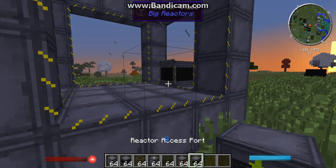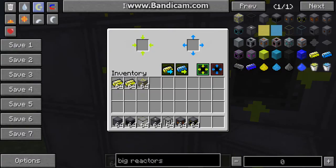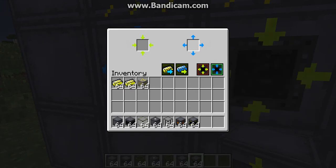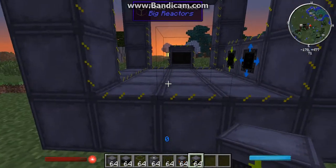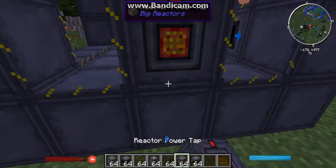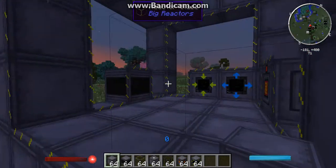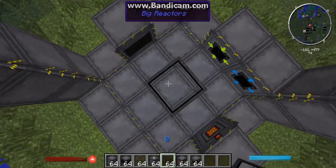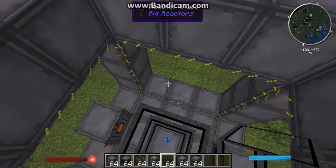We should put our access ports — one in inlet mode and one in outlet mode, and that outlet port will export the waste. In the back we can have a power tap, though you can put it anywhere you want. Inside you're going to need a yelloworium fuel rod — you can make it as big as you want and have as many as you want, but I'll start with just one for now.